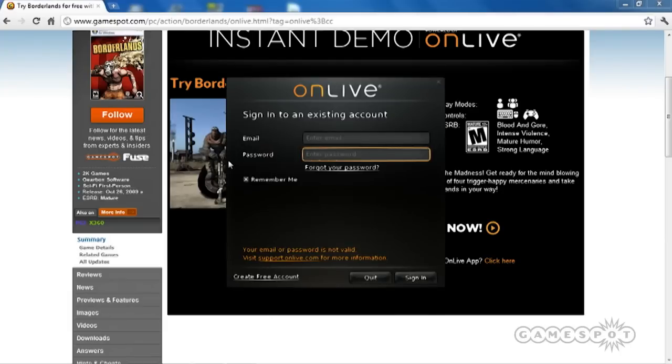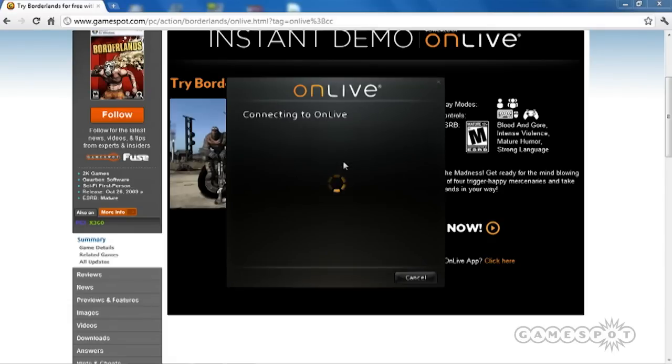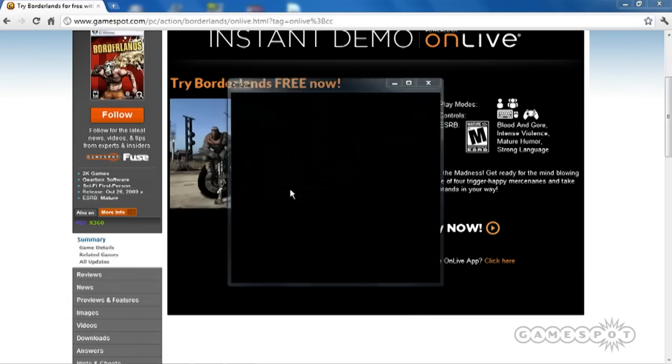So once the application's finished downloading you can set up your account — it's really easy, takes like five seconds. I've already done that so I'm going to go ahead and jump right in and sign in. So it's now connecting. We want to play some Borderlands. It takes just a few seconds to get through it and then we're automatically in the game.